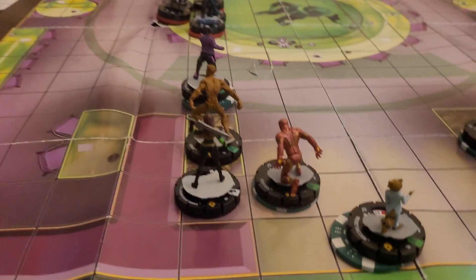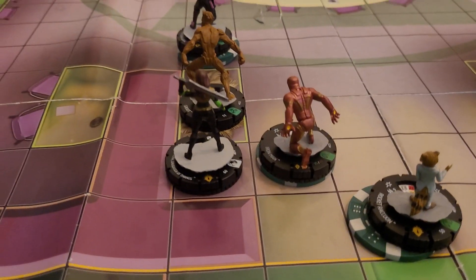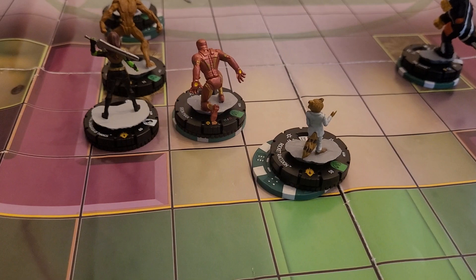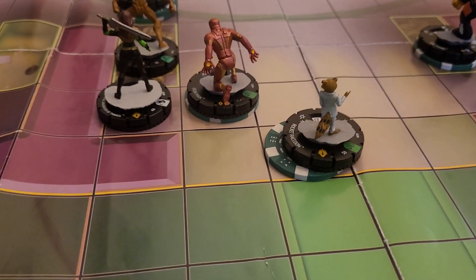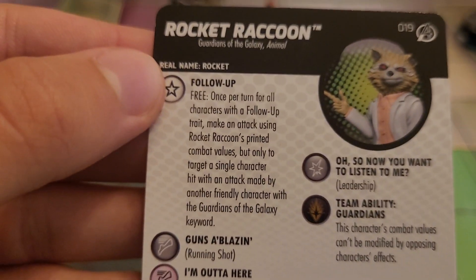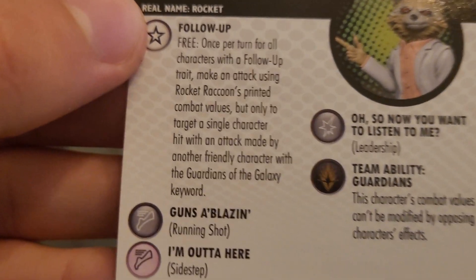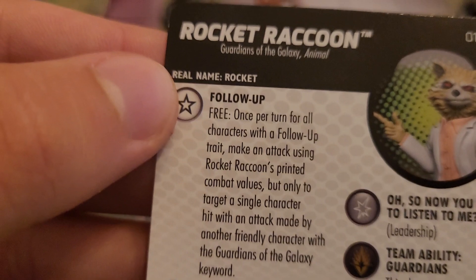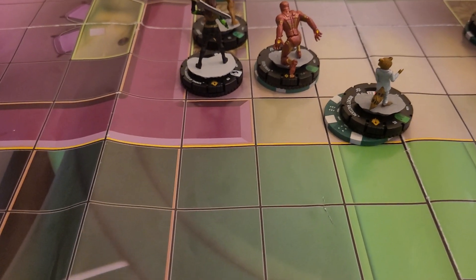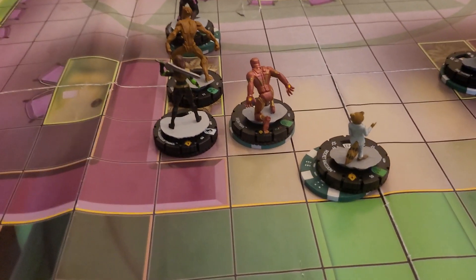I will now go with... How about Iron Man? Get those range attackers out of the way. I still have Rockets. You have Rockets to follow up, right? I think it's everybody with the follow-up trait — all you have with the follow-up trait is Rockets. Oh, another friendly character. So if somebody with the Guardians of the Galaxy keyword hits somebody, I can then attack with Rocket Raccoon's printed combat values for free.